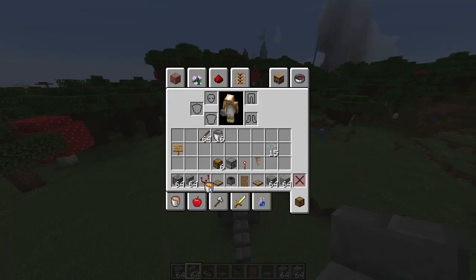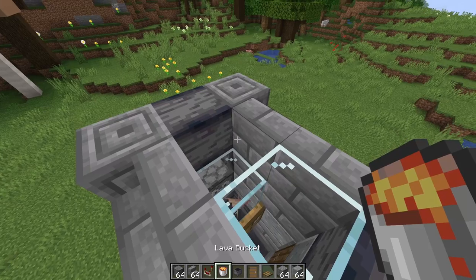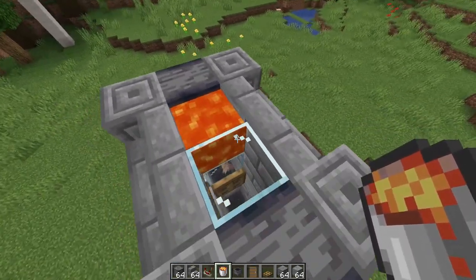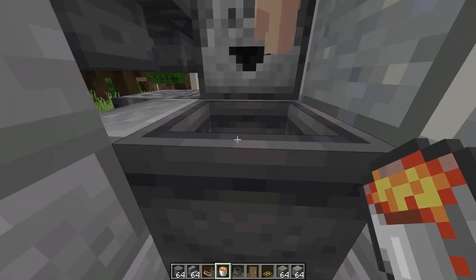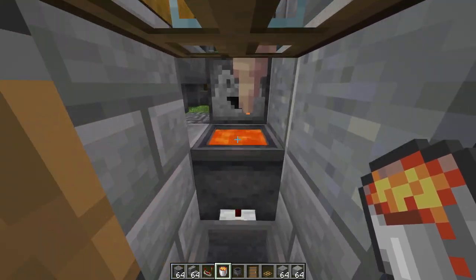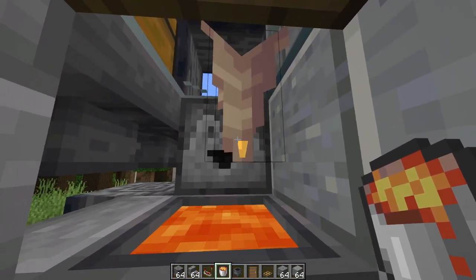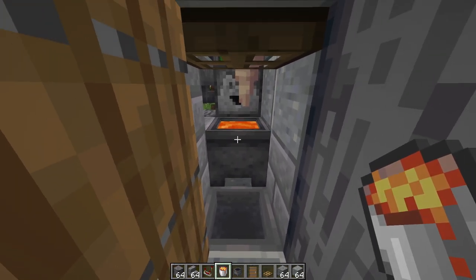The final thing to do is grab your lava bucket and place it down in here. Make sure that nothing is going crazy with flammable materials. Once the cauldron is filled up with lava — once the dripstone is done filling it up — you pretty much have an infinite source of lava.